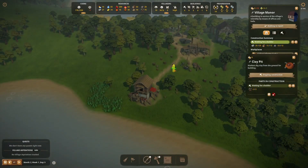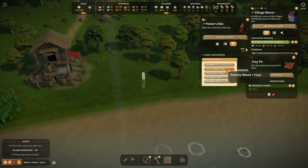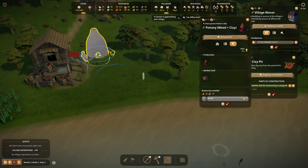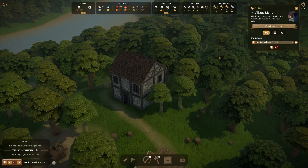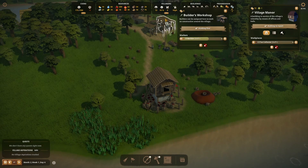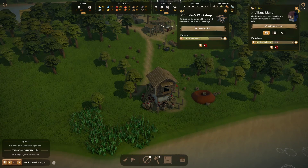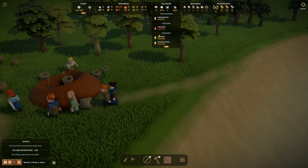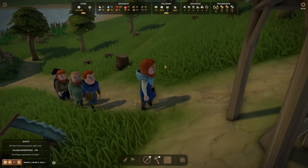Good job — you have a berry surplus and everybody's super happy, giving a happiness bonus on top. Now I'm starting to work on income: clay and thatch are two ways of getting income here. I'll get the yard set up, and we're going to build the Potter's Kiln — our first true industry where we're actually adding value to a resource. We want it close to the clay pit. The Village Manor is finished, which means we can get a tax collector. I'll pop one person into the clay pit and one into tax collection.